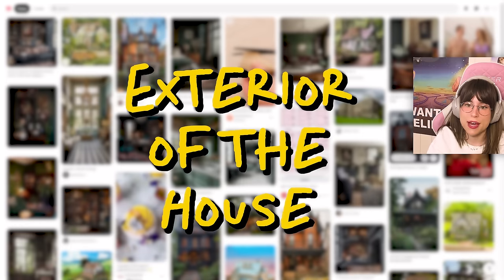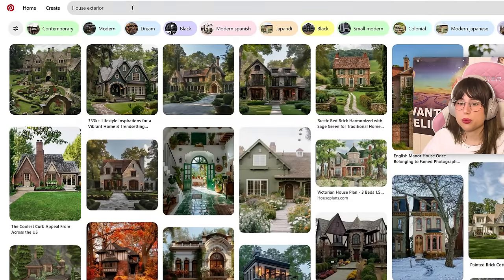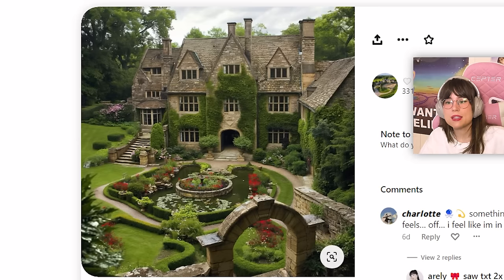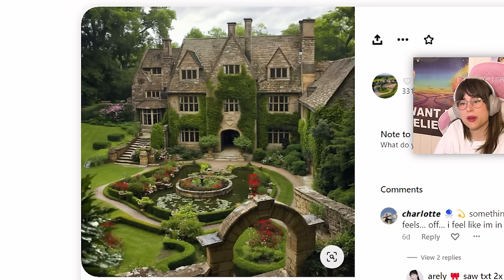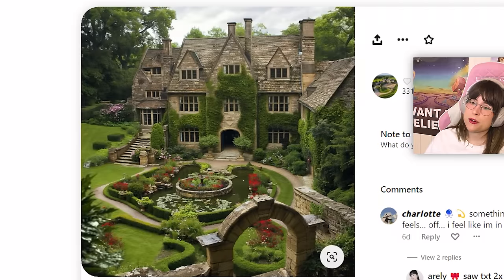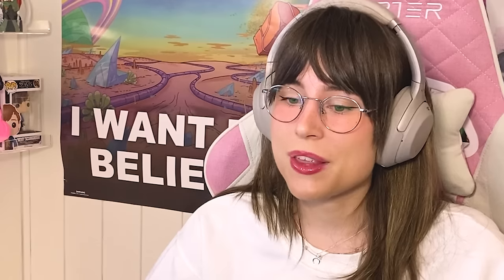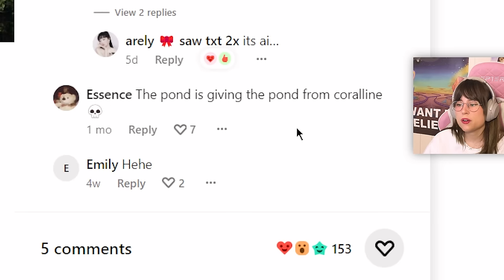We have to start with the exterior of the house, because that's important — build before you decorate. Let's do exterior first. At first glance I was like, this is going to be easy, but then I saw the front garden. What am I even looking at? Is it AI? There's something weird about this picture. That freaking pond — it's wiggly boogala. And wait, how many pipes does this house have? Five, six? The pond is giving Coraline vibes.